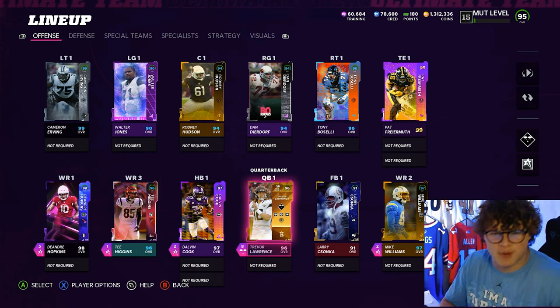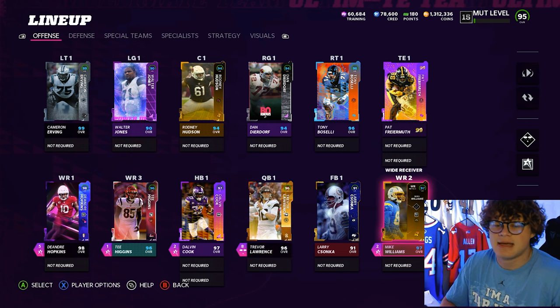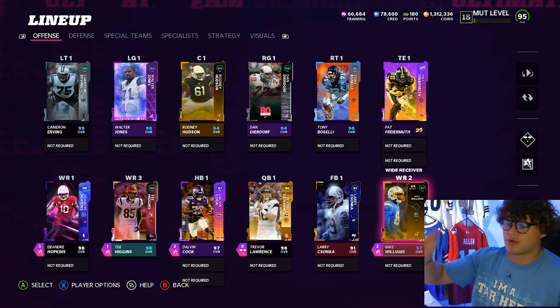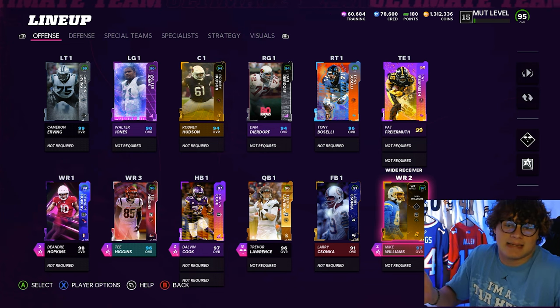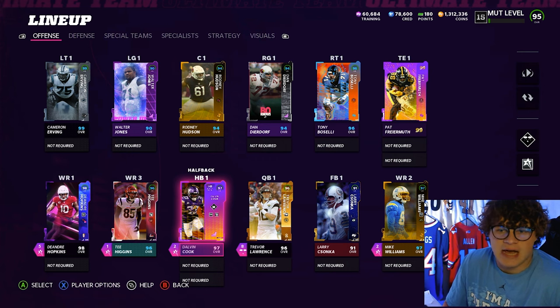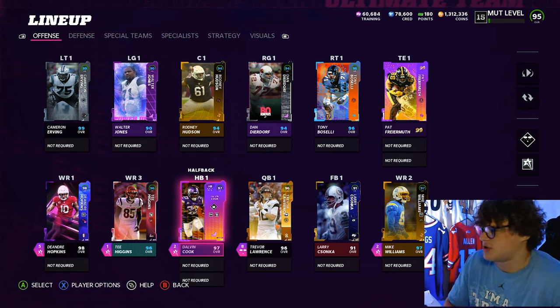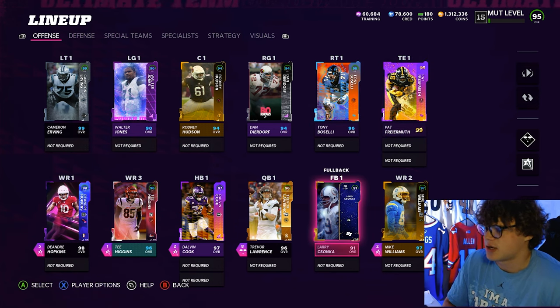Starting off with our squad, the Clemson guys: Trevor Lawrence, T Higgins, Hopkins, and Mike Williams are all Clemson. I know there's Hunter Renfro but when I was building the team he wasn't available to buy — and honestly I don't have a problem with that because he's super expensive. Our only Florida State player on offense is Dalvin Cook. I could have went Cam Akers but we've got Dalvin Cook, which is nice. Fryer Muth and Larry Sanka are fillers.